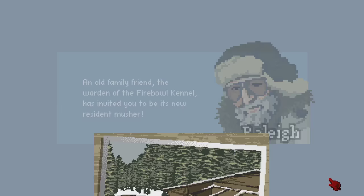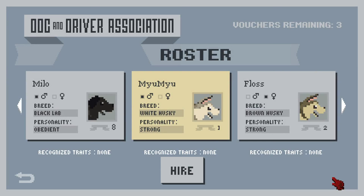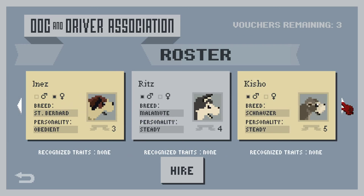Settle into your new digs. Tomorrow you'll meet three dogs for your starting team - oh my gosh, I'm picking my dogs! So we have Milo, a black lab who's obedient and a boy. Moomoo, a white husky who's strong personality and a boy. Floss, a brown husky who's a girl with a strong personality - this one has like eight recognized traits. There's a Saint Bernard girl named Inns who is obedient, and Ritz the Malamute who has a steady personality.